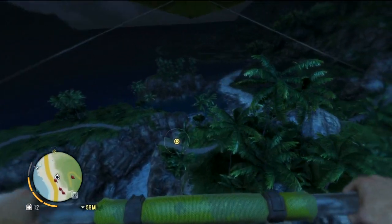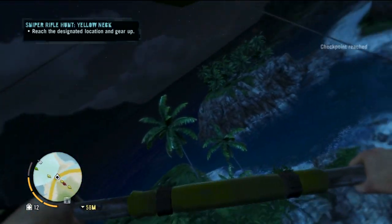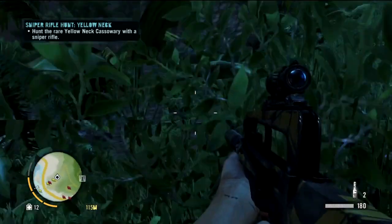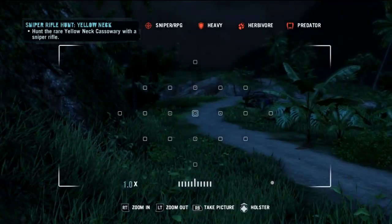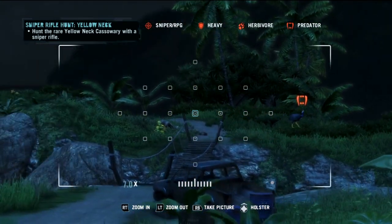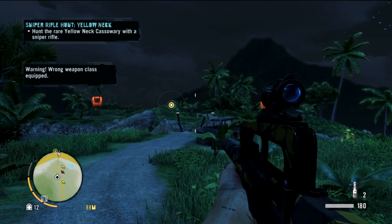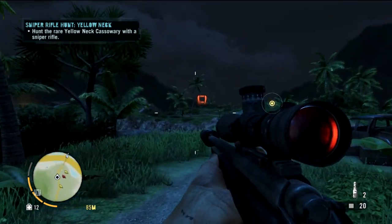Okay, so that's where we gotta go. Gonna go ahead and make a little turn and go for a landing. Oh, I forgot to press X — okay, there we go. Where are they? That's not a yellow neck, that's not a yellow neck either. Warning: one weapon task equipped — oh, we gotta use a sniper weapon. Okay, all right, there we go.